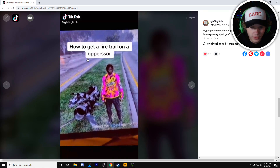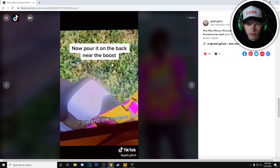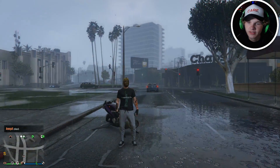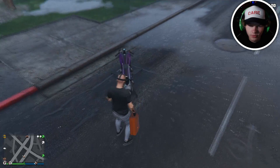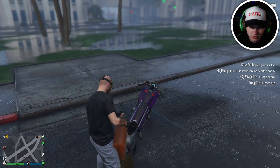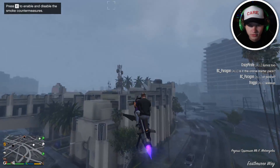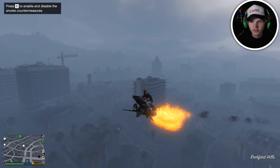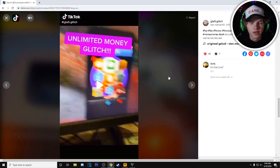Our next glitch - get a jerry can and get a fire trail on the Oppressor, which works because we already have our Oppressor. Pour it near the boost and then boost. You need the real jerry can, not the hazardous one. Come on, put it on the boost - that's relatively on the boost. Let's go try this. You can see it right there - it works! It is completely real. That is 100% real.